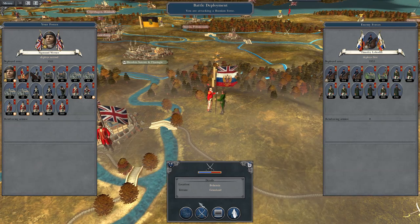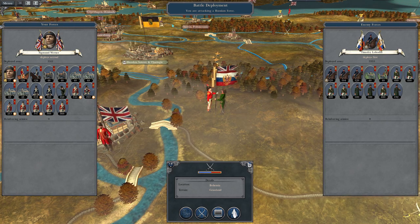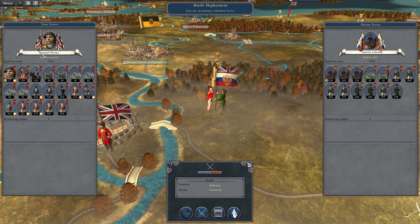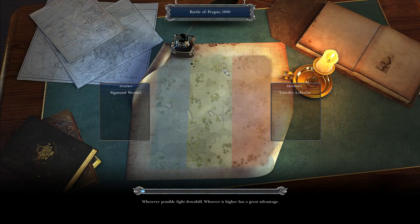What's up guys, this is the Brofman and I am back to bring you the next episode of my Napoleon Total Let's Play as Great Britain. To run off of our last time, we are still pushing the Russians east, and now Sigmund Werner is engaging Timothy Labodin and he will then join the armies pushing eastwards.